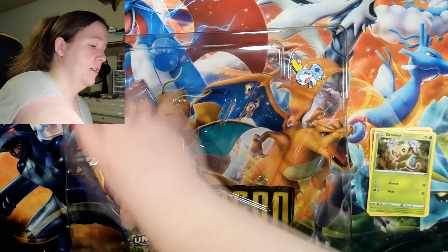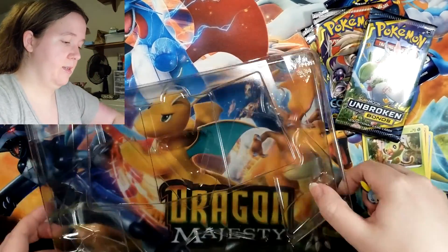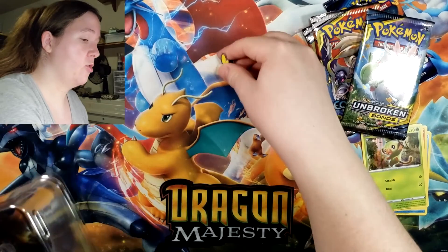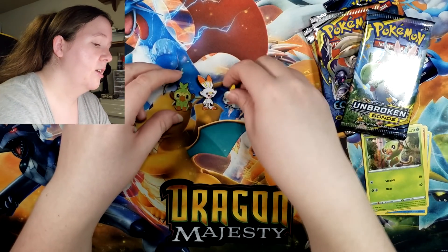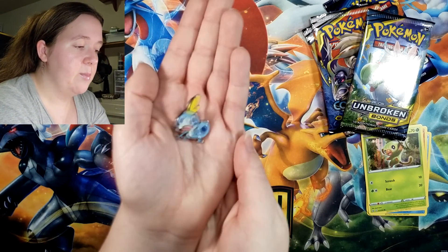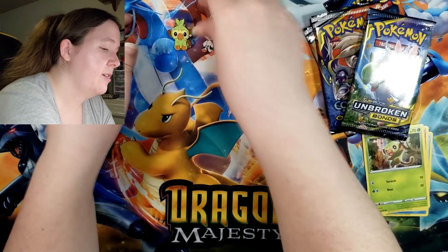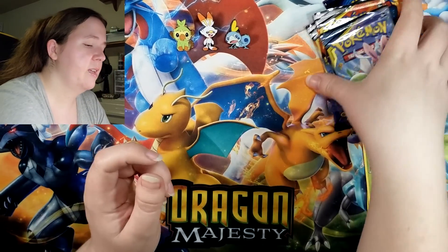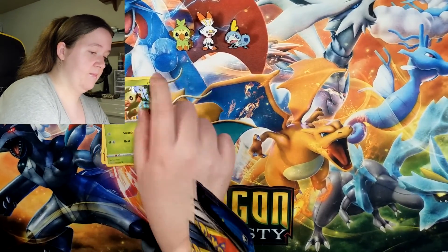Got our booster packs — startlingly, the same exact ones as last time. We'll get to those in a minute. Until then, I've got to chuck this plastic behind me and show off the lovely pin. There we are. And here are all of the pins together — they look fantastic. There's a nice little close-up of Sobble, Sobble Wobble. They just look so beautiful together. Seriously, I love these pins so much. I know I've got way too many of them, but I don't think you can ever have too many lapel pins. And it's an addiction.